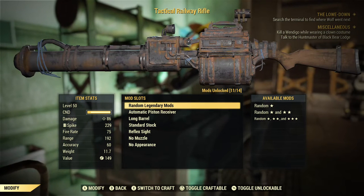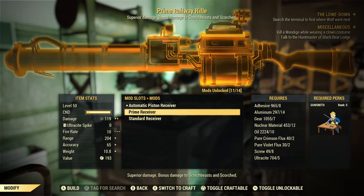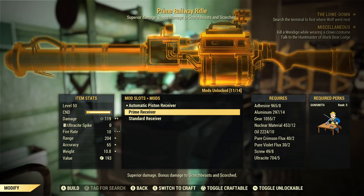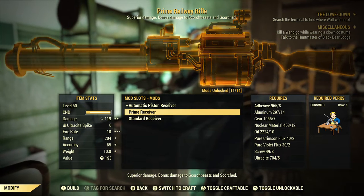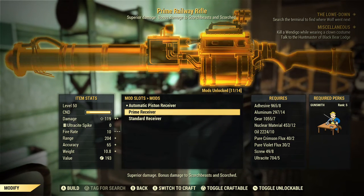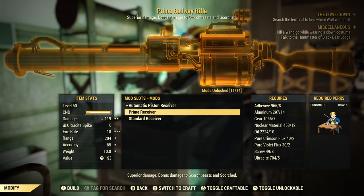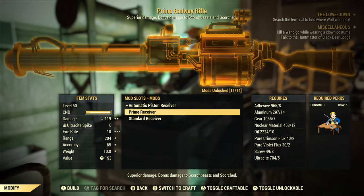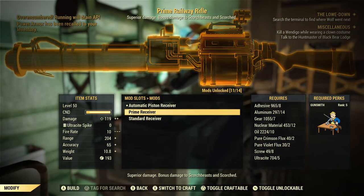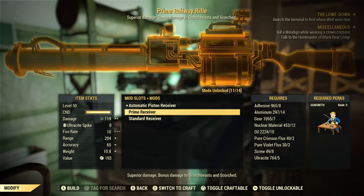The only mod that isn't a loose mod is the Prime Receiver. The only way to obtain a Prime Receiver is by killing the Scorched Queen — either by dealing the most damage to her or shooting the last shot in the Scorched Earth event. When you do that, she will randomly drop a Prime Receiver plan, but it could be for any weapon, so it depends on your luck. Prime Receivers are generally not worth it anyway, because you'll need Ultracite ammo to use them, and they're pretty expensive to craft.